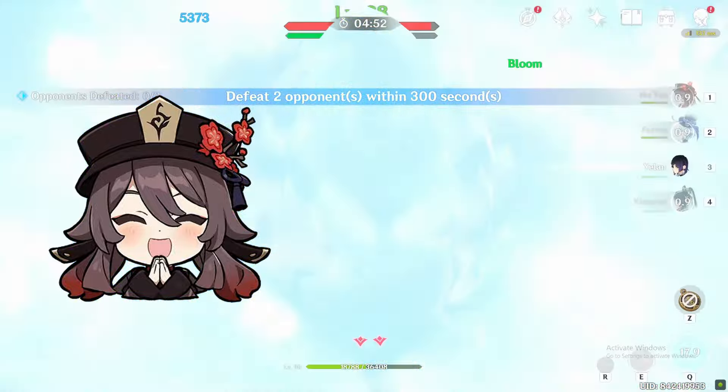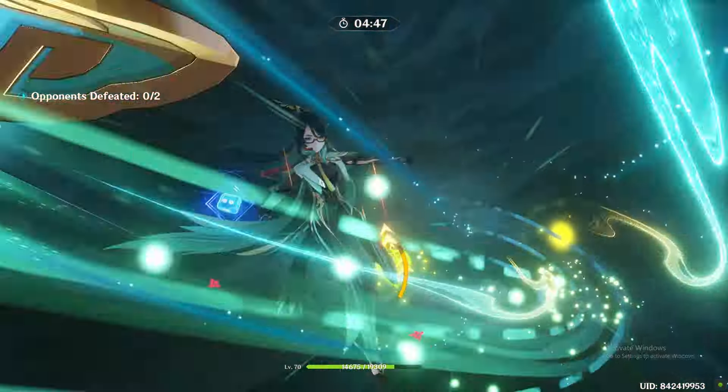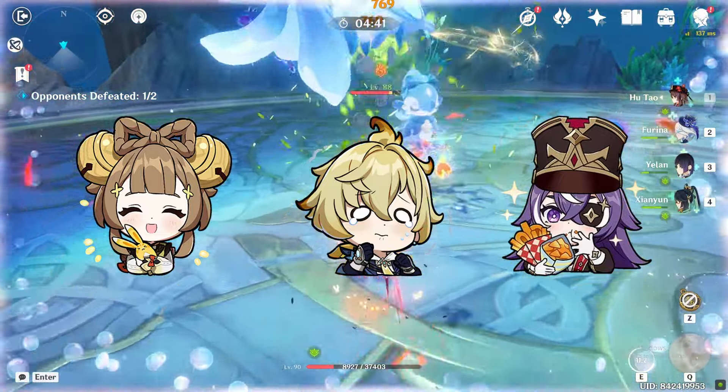There are better options for Hu Tao like the Dragon's Bane, Missive Windsong Spear, or R5 White Tassel. This weapon is a great option for characters like Yao Yao, Mika, or Chevreuse to maximize their healing and also gain energy, as these characters have really high energy costs.